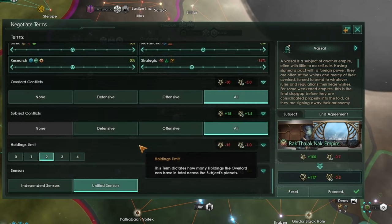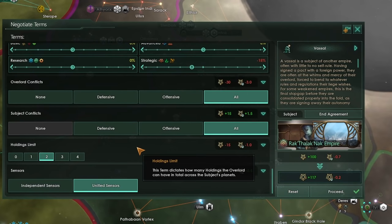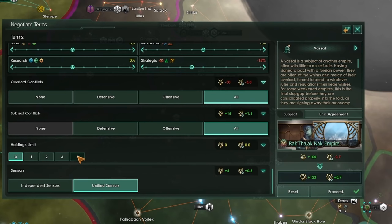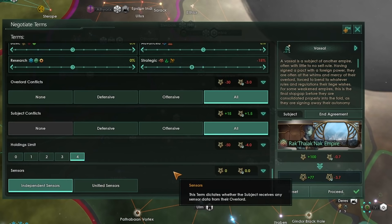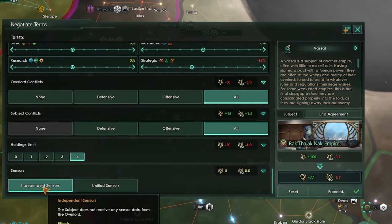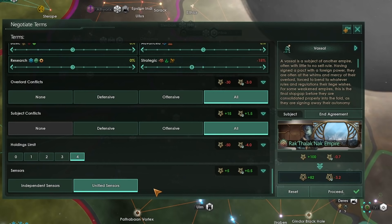Next we have the holding limit — how many holdings you can build in your subject's empire. This can be set from 0, which has no impact on loyalty, up to 4, which has quite a high impact on monthly loyalty. The final term is sensors: a subject is required to share all sensor data with the overlord already, but the overlord can restrict sharing. If you change to unified sensors, which doesn't cost much as an overlord, you'll get a nice buff to monthly loyalty without doing anything else.